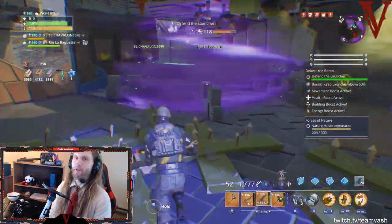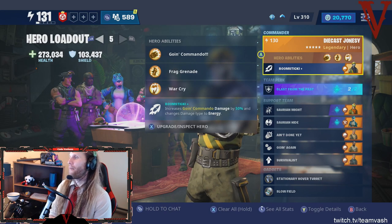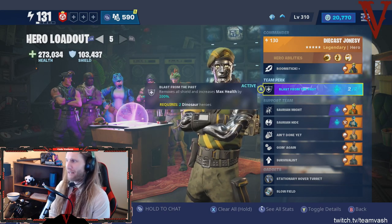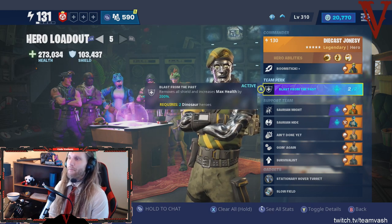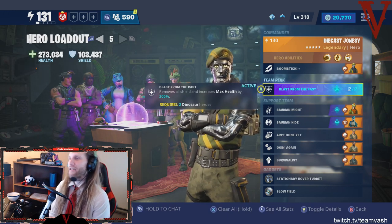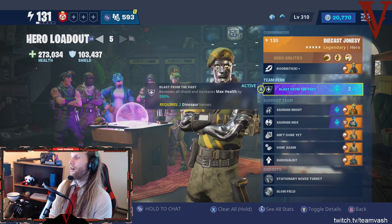For the perk loadout, I went with Blast in the Past — one of the most powerful team perks in the entire game. It removes all of your shield but increases your max health by 200%. You're basically running around with around 1.2 million health, potentially up to 1.4 million, though that would be a build focused purely on health rather than synergy.